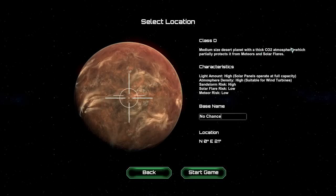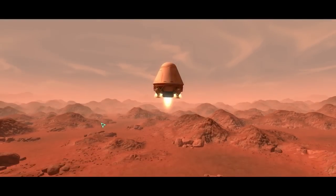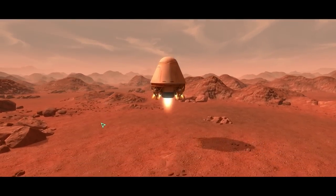So it's a Class D planet, thick CO2 atmosphere — protects it from meteors and solar flares. They're throwing underarm for this one. So I've played through the tutorial once, so I'm a complete expert. I know everything there is to know. Landing time. Trot on.